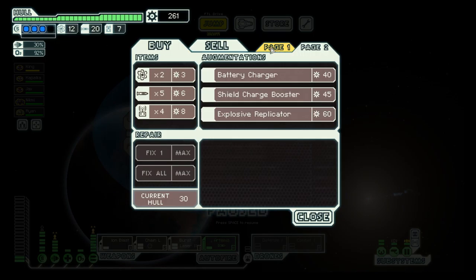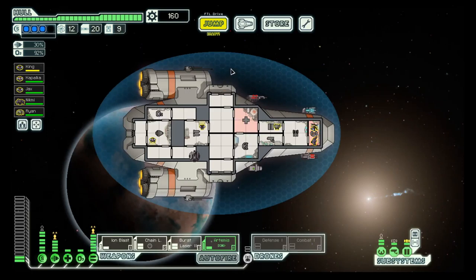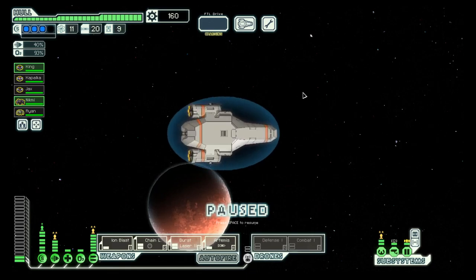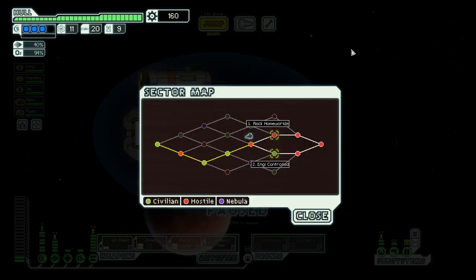Let's buy one fuel, let's buy the hull repair, let's buy two drone parts. And then let's heal up and on to the exit. One fuel for four missiles? No thank you, I have enough missiles. We will jump to the next sector, but that's in the next episode. It will be Engi-controlled. So for today, goodbye!